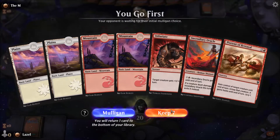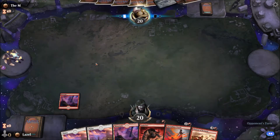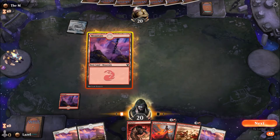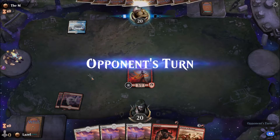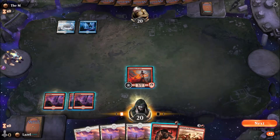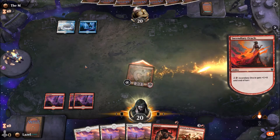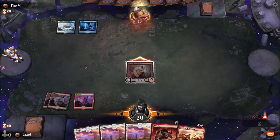This already looks way better. Let's start with a mountain. He plays a tap land, that's fine for me. Let's follow up with another mountain to not show my second color. He is already able to react to what I'm doing. Let's see if he flashes something in — okay, he doesn't.